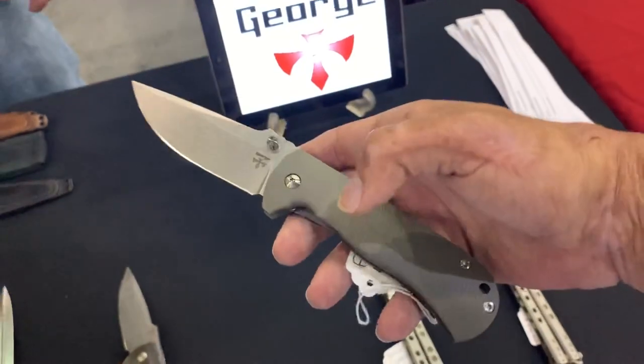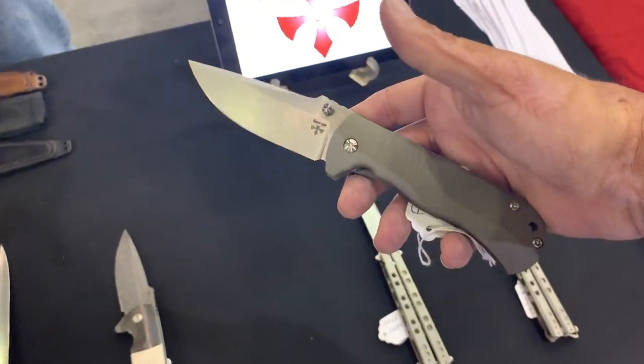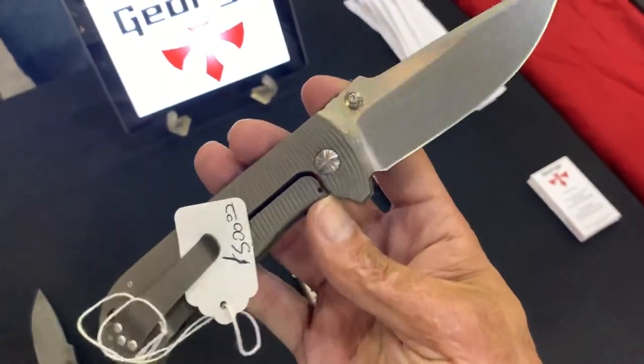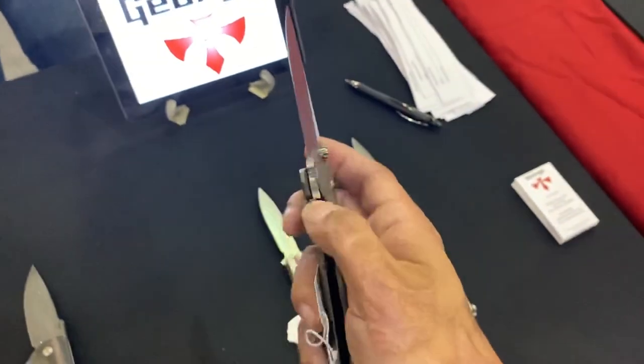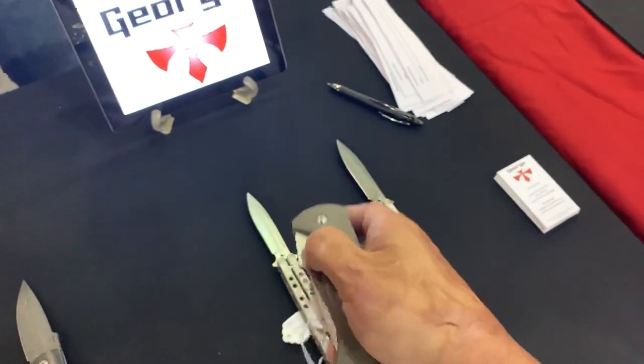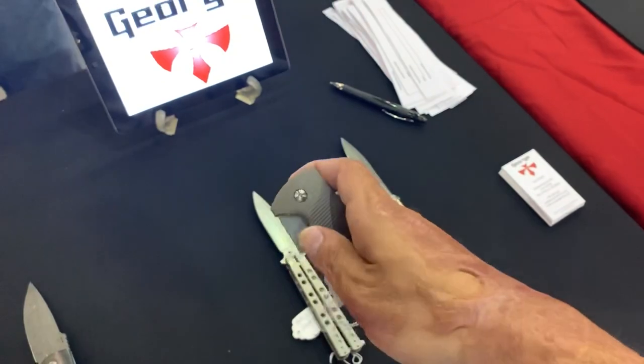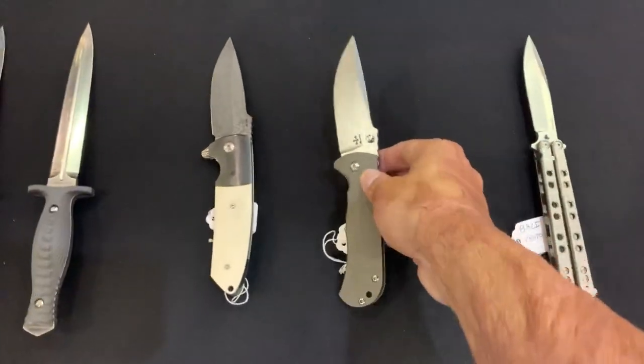It's got two different handle scales — a talus blade. He had this one on his Instagram. Great price if you win this one. That thing's smooth — might have to put in on this lottery for that one.